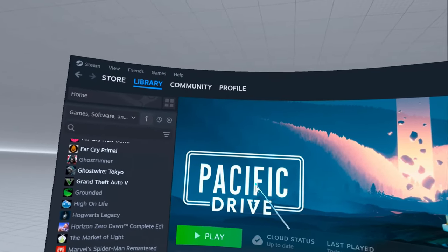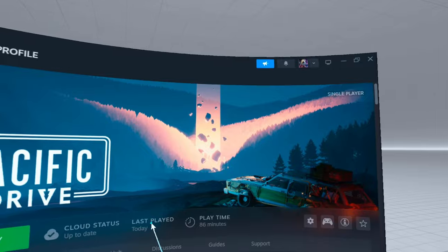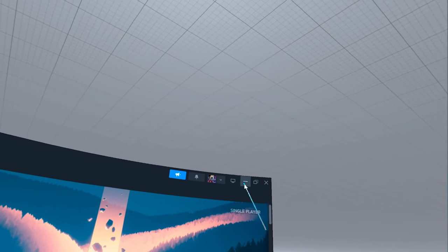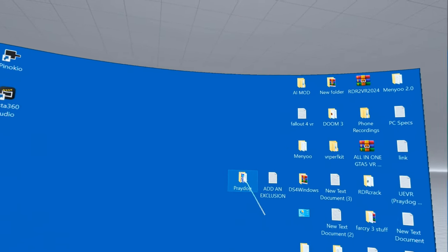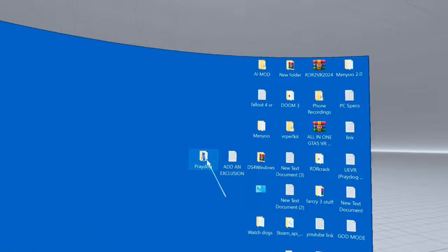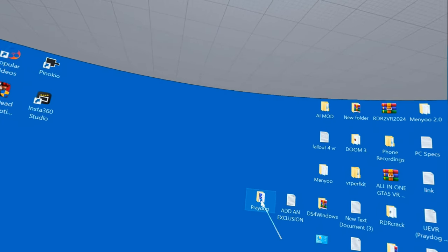Today I'm going to show you how to play Pacific Drive in virtual reality, and it's free - not the game, that's about $30 - but the mod that turns it into virtual reality. It's the Prey Dog injector, and it works for any games that are Unreal Engine related or created.